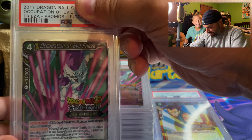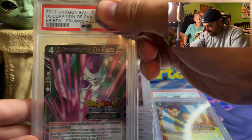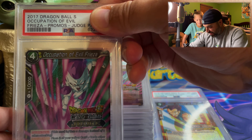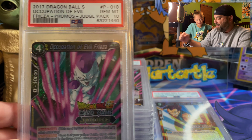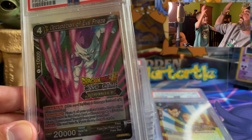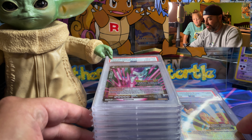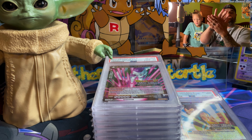He wants a nine — what?! This guy's getting kicked off the channel! All right guys, there's another huge one, there's another huge one — let's go. Gem Mint 10, let's go!